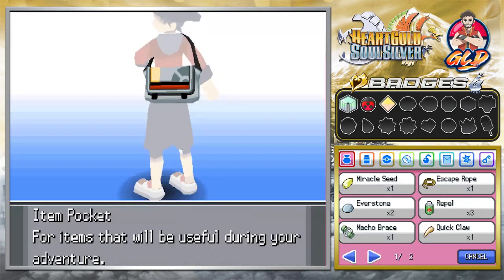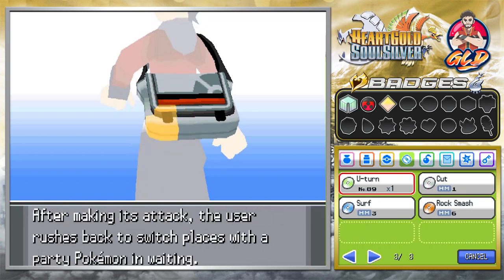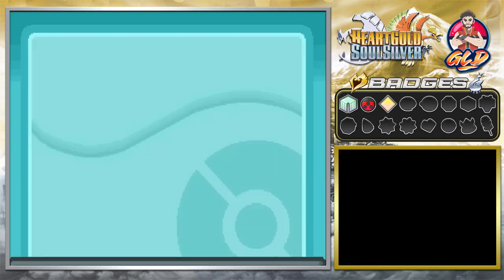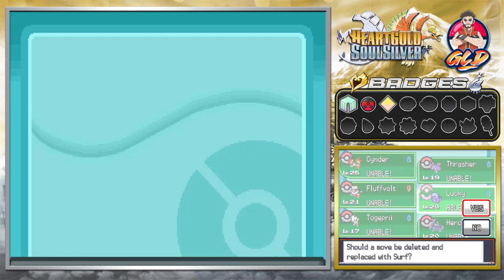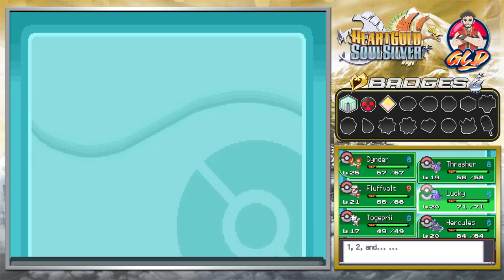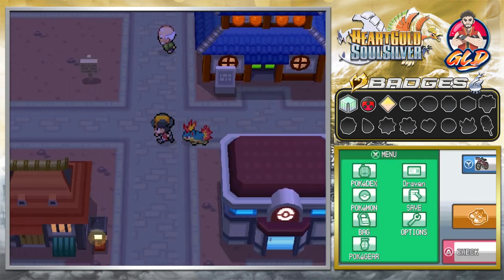Surf is a very useful item because it will open up everything. We're going to teach that move to our buddy Lucky, who loves water-type moves. We replace Water Gun since we really don't need that anymore. Lucky has learned Surf!